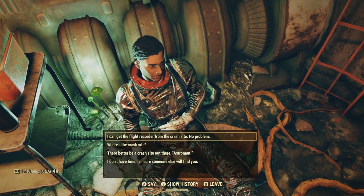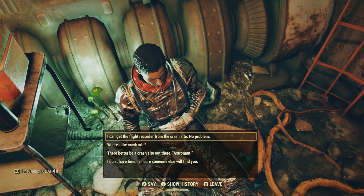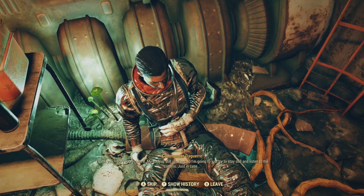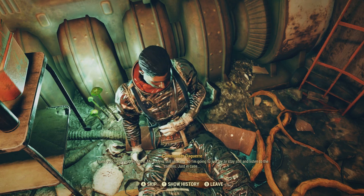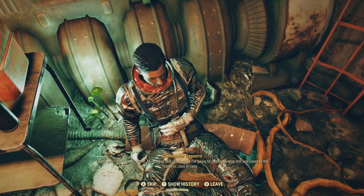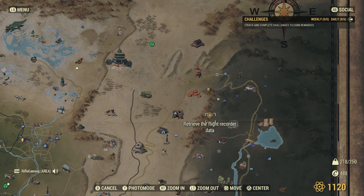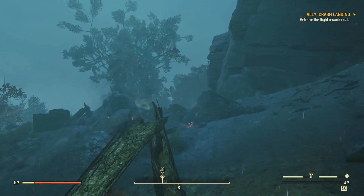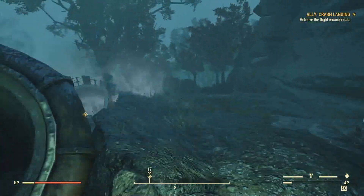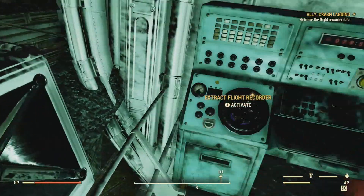So fast forwarding a little bit here, as you can see, she wants us to go find her old crew. She apparently crashed from space, and now here she is on Earth, right in front of us. Don't worry, babe. I got you. I can get that flight recorder. This has got to be where her and her crew crash-landed. And there's that flight recorder.